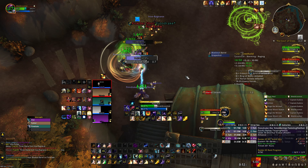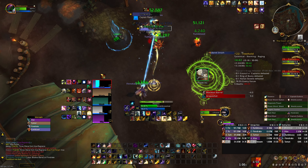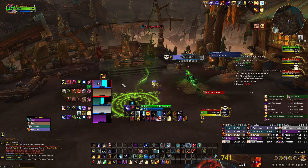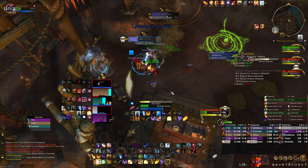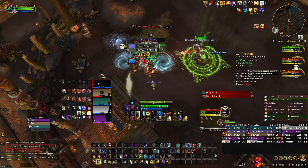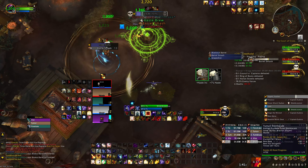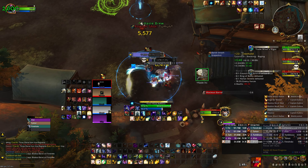There's a buff brew that gives haste — stand in that. There's another that gives crit — also stand in it. Here I was playing it safe because of the shooting, not really picking up buffs, but if you want to optimize — and you should — pick up all the buffs and nuke Invigorating Freehold Eudora, or however you pronounce her name. Pretty cool boss, honestly quite simple — just be wary of positioning.